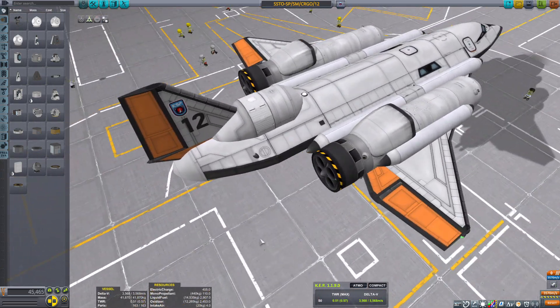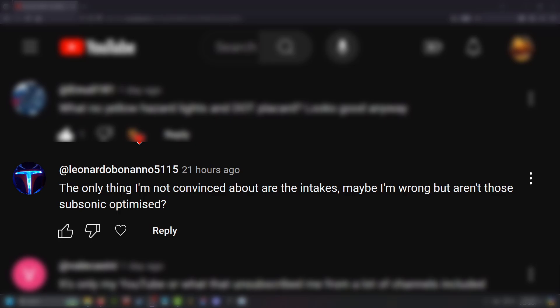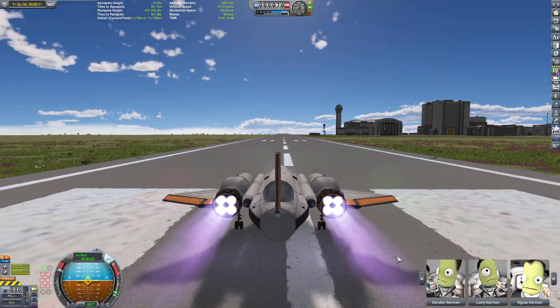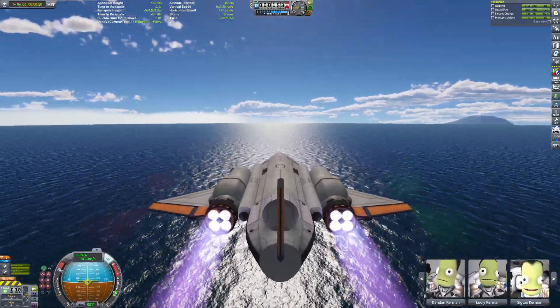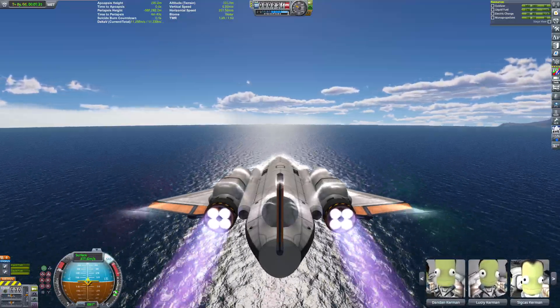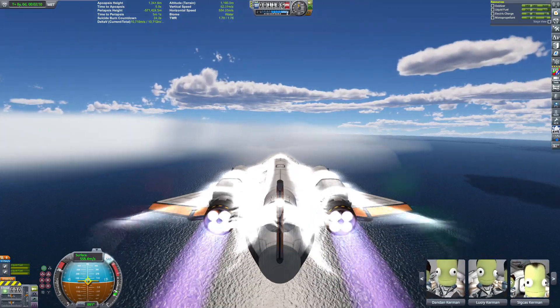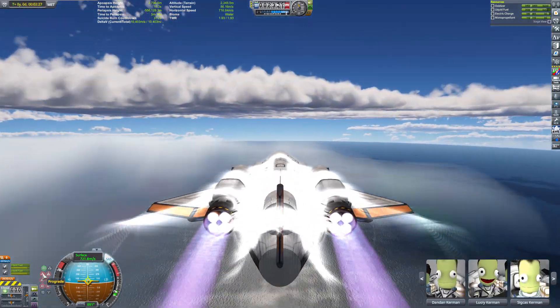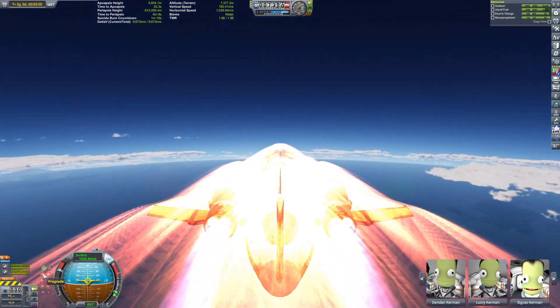So I wanted to make it look more like inline intakes and used the little scoops that come with the fuselage. Now, this creator — check out his channel, he's pretty cool — reminded me that these scoops are actually optimized for low-atmosphere subsonic speeds, whereas rapiers need hypersonic speeds and higher atmosphere to work properly. With the shock cone air intake I was getting air-breathing engine functionality all the way up to almost 30,000 meters, but with these scoops I only get about 13 to 14,000 meters before switching over to rockets.